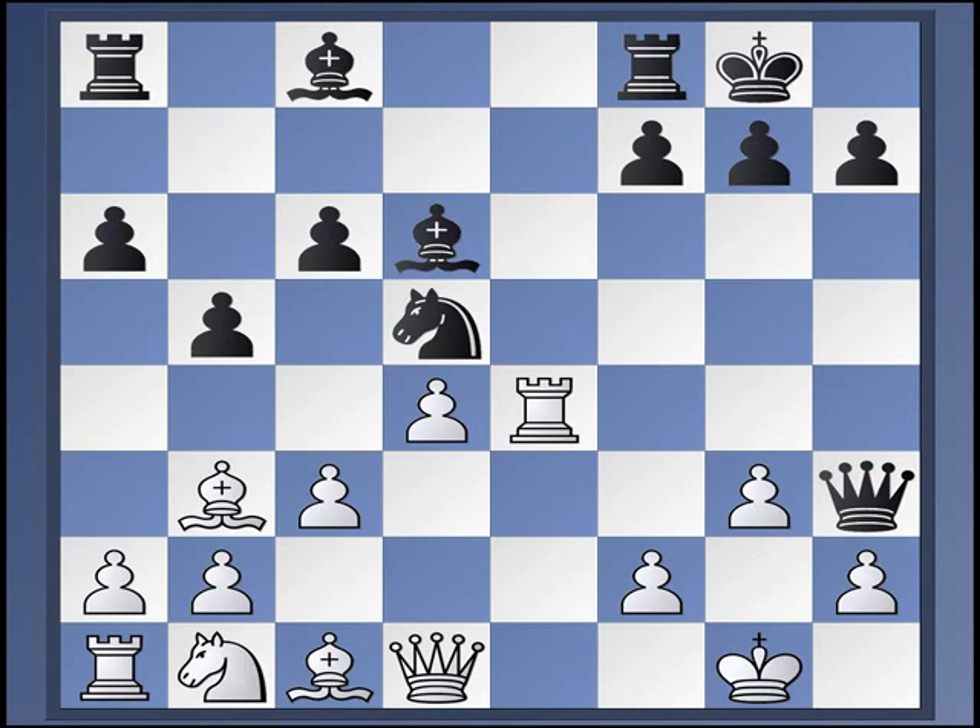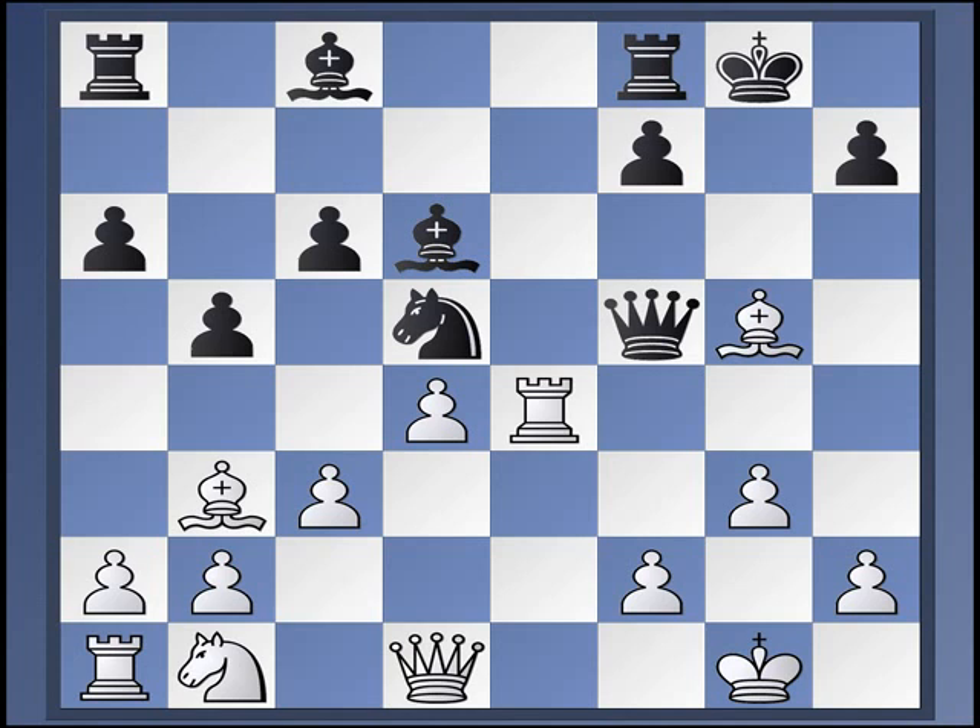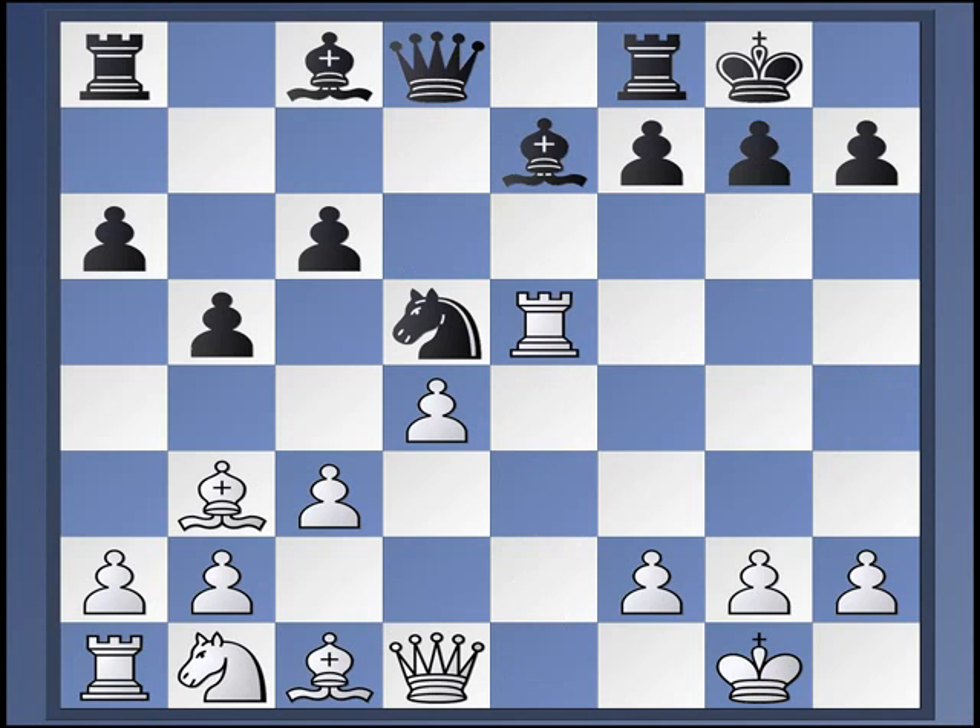The idea of rook to e4 is that in case of the natural bishop to f5, which is a move black would normally like to play, the problem is just rook to h4 and black can resign. Game over, queen's dropped. So black has to play g5 here — it's not such a bad move; it sometimes prepares f5-f4, which supports that. Now the key tactical idea is that if white plays bishop takes g5, this is a mistake on account of queen f5 with a double attack on the rook and bishop.